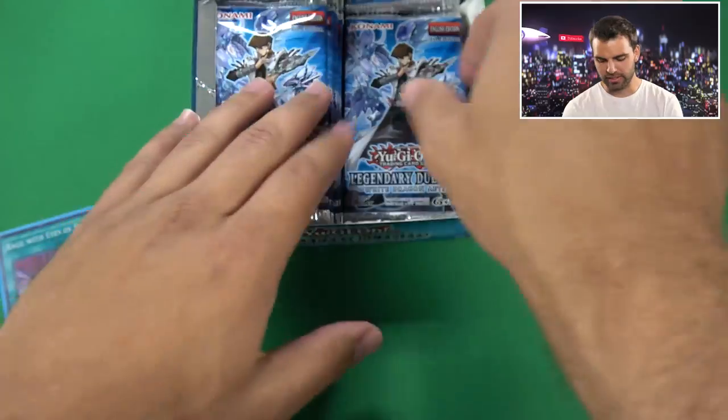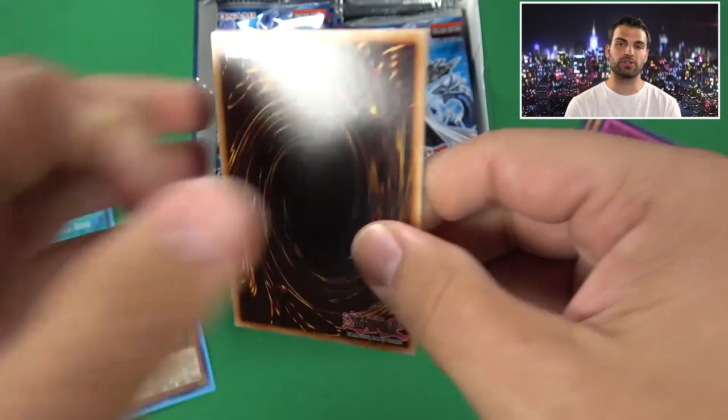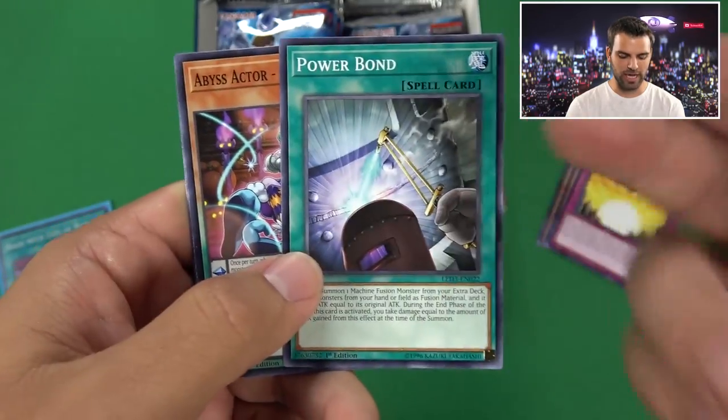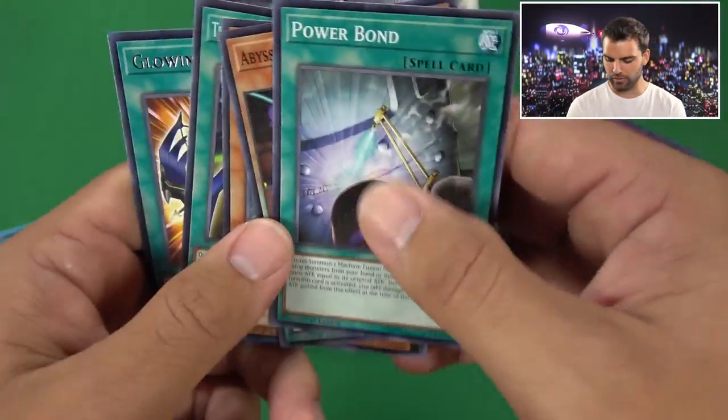Superstar. Oh, Blue Eyes - I like all the Blue Eyes we're getting. A big complaint some people were having about the set is that Blue Eyes Alternative Dragon isn't in here. Instead they put the Ritual from the movie pack. Also Powerbond Common - booyah! Abyss Actor, Photon Crusher, Melody again, and Glowing Crossbow. Powerbond and Melody over there doing the thing.